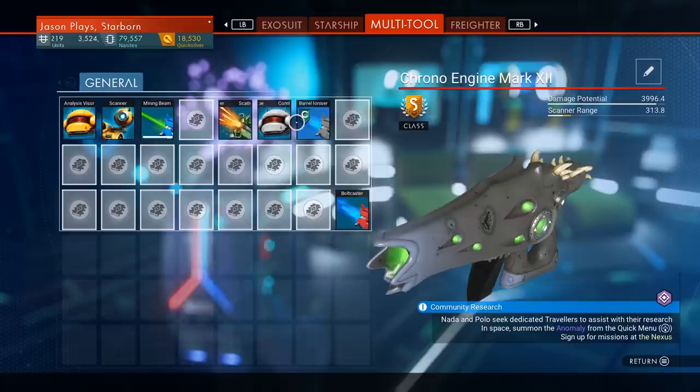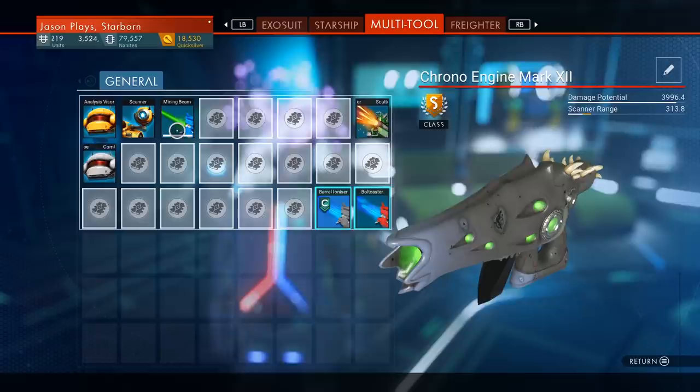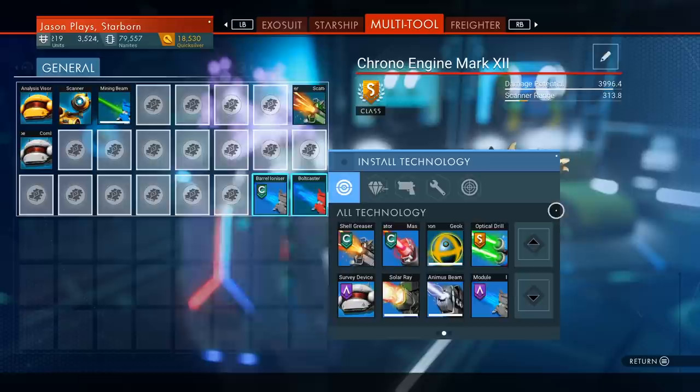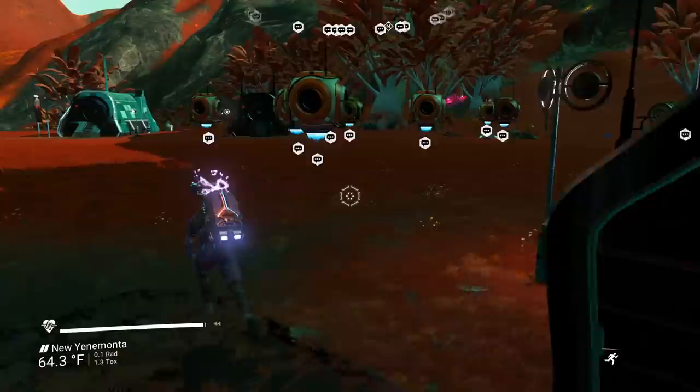All I have to do is move this bolt caster, move the iron barrel, and move the scatter blaster around. Now let's install technology — I have a blueprint already for the scatter blaster. Let me find the shell greaser. I need a chloride lattice. We're going to have to get some materials — I can't build that yet. So we're going to go home. Now that we have our alien multi-tool, let's go home because we need to get some materials and also buy some upgrades.